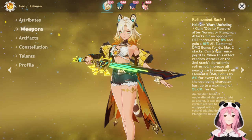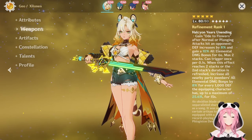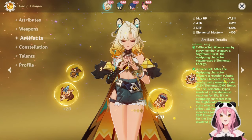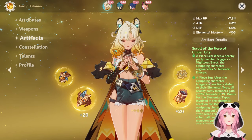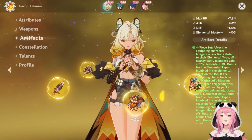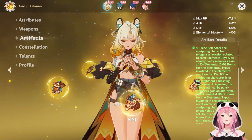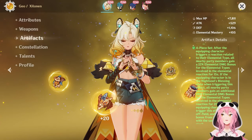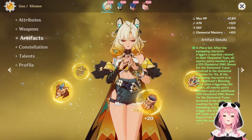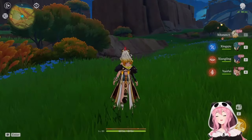She is a fantastic character - highly highly recommend everyone pull for her if you have the gems. She's really really strong, and if you're struggling in Imaginarium Theater - it's electro, geo, and pyro this iteration - she's going to be really good there and in Spiral Abyss as well. This weapon is really solid and I'd also consider it for Albedo. She also gives more buffs to her team through her artifact set - the same set that Kachina uses. And with the great mobility for Natlan, especially if you've pulled other Natlan characters like Mulani and Kinich, she makes exploration a breeze.